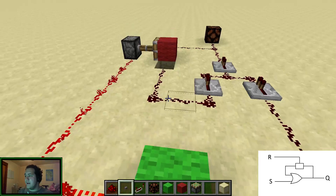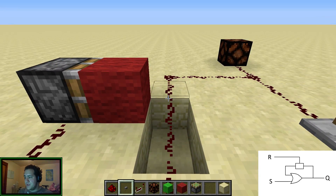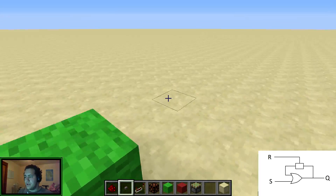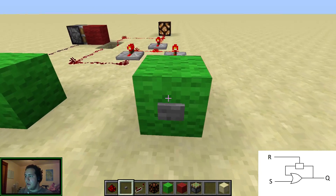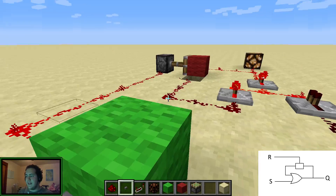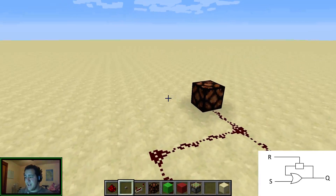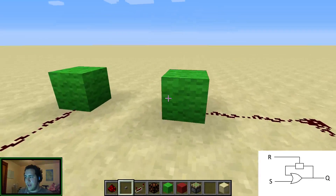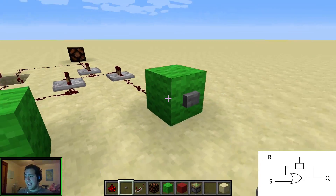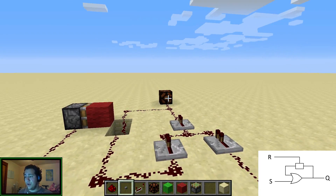We're going to add this red block — red for stop — and wire this up so we can control it with a button. When I hit the button, this redstone piece will come over here and it'll stop the redstone signals right at this edge. So we turn it on, it has a one. If you want to reset it to zero, you hit this and it blocks the redstone signal. It doesn't destroy the redstone though, which is nice — it means we can just keep reusing it. So right now we have the set signal over here, the reset signal over here, and Q, the output.